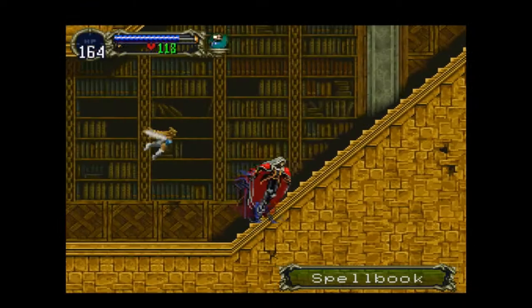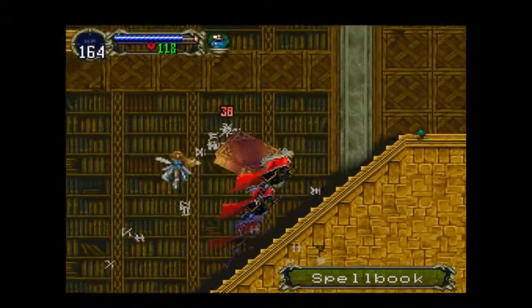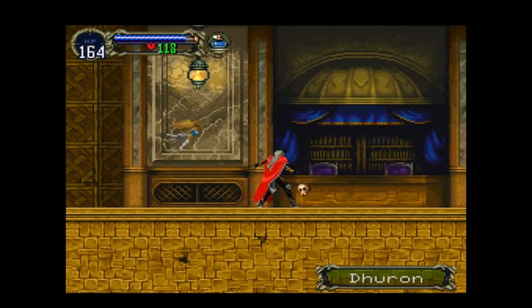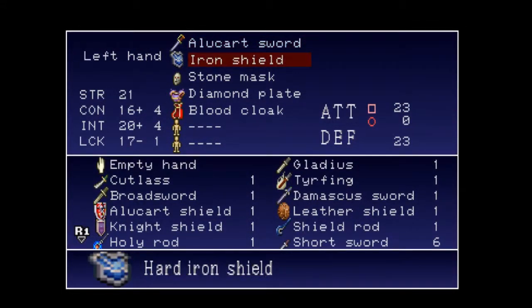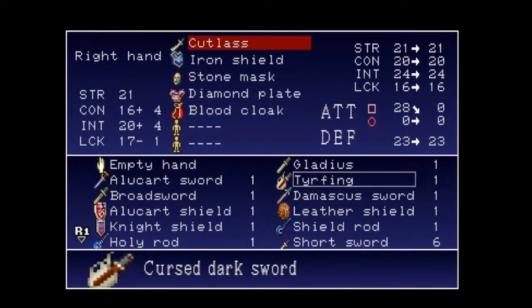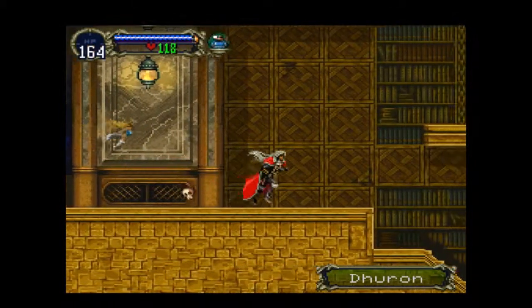Now we have the Damascus Sword — it's interesting, it seems to have a slightly different swing sound. Let me swing the Alucard Sword — yeah, definitely has a different sound. Let me swing the Cutlass. Same sound on the Cutlass and the Damascus Sword as any other regular sword. I think very few swords actually get any sort of a different sound.